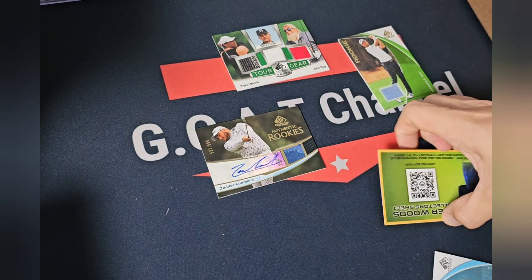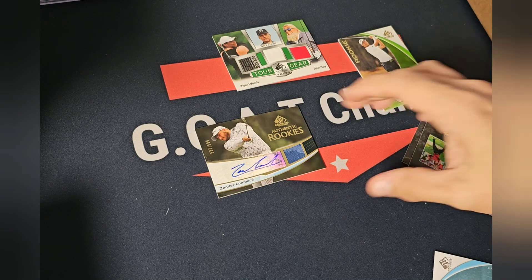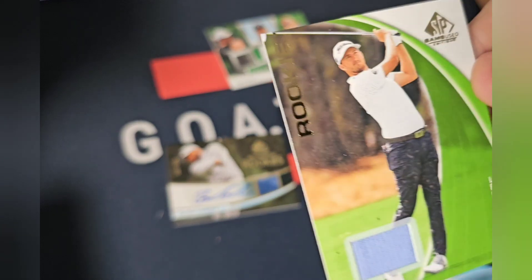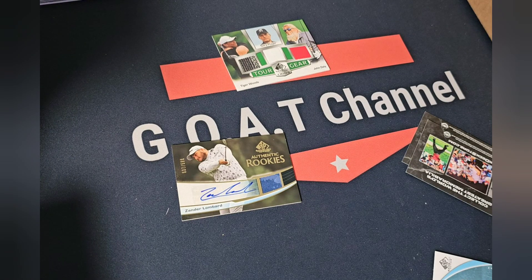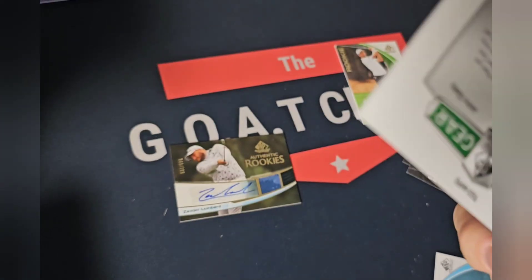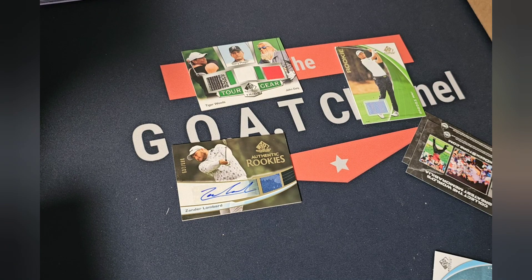In the two boxes I opened I definitely lost money, but it was a fun rip. I don't know who Zander Lombard is, so I'll obviously sell that one. Lee Hodges is at least a rookie, that's cool. And this one's obviously the best — John Daly, a little Tiger Woods — actually Gary Player — so a neat little trio there. Fun rip. I would love to open a case myself, but it's kind of pricey. I would recommend buying it — 120 is a little steep, you're gonna have to hit big, but a fun rip for sure.